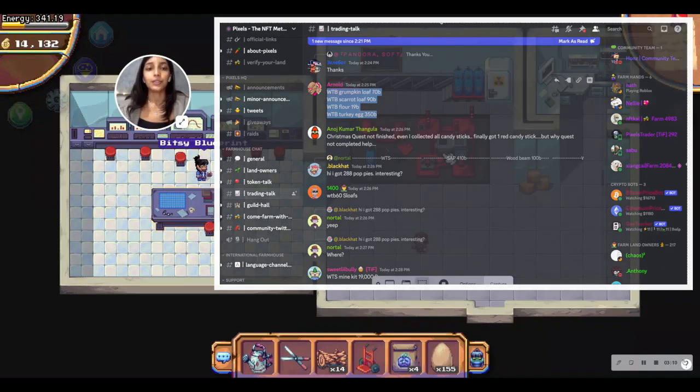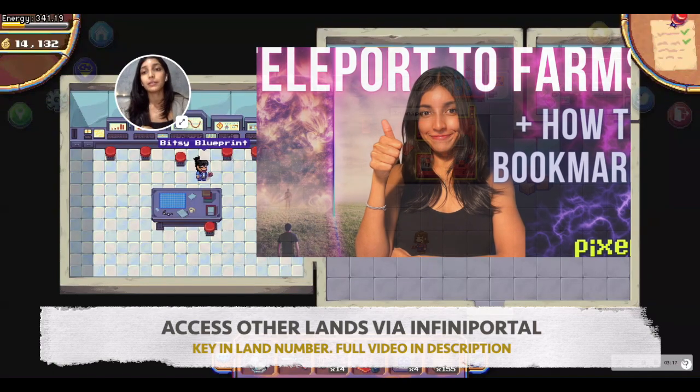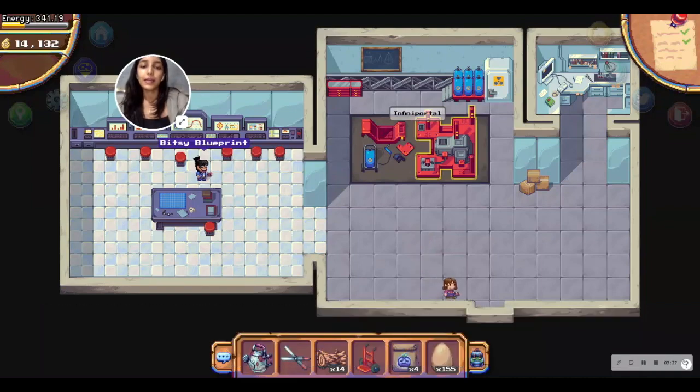The Infini Portal is also super important — I've linked a video in the description below. Infini Portals allow you to teleport to certain farms that you'd like to use to play the game. These are the three main landmarks within the center of Terra Villa.